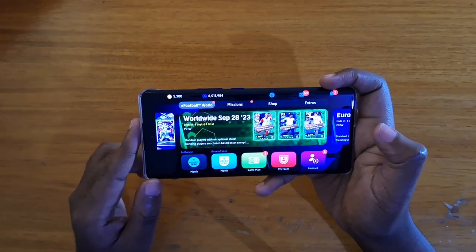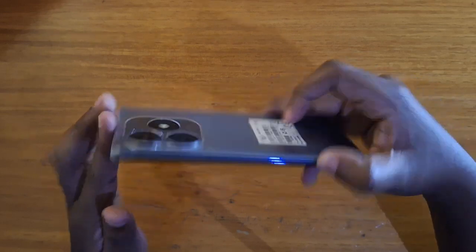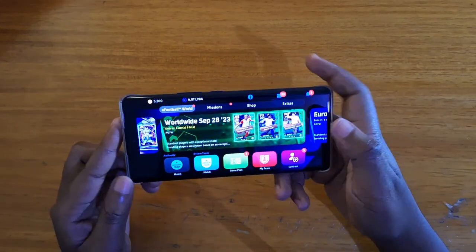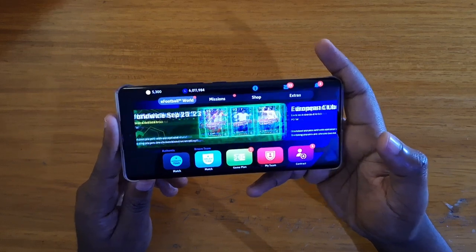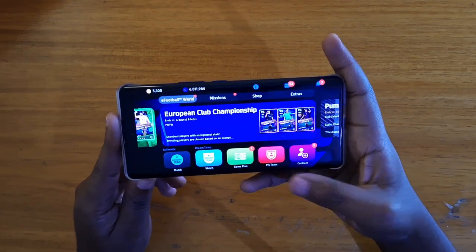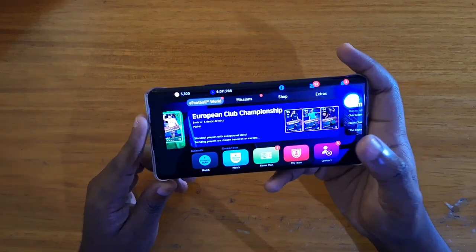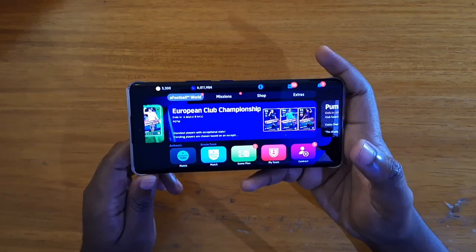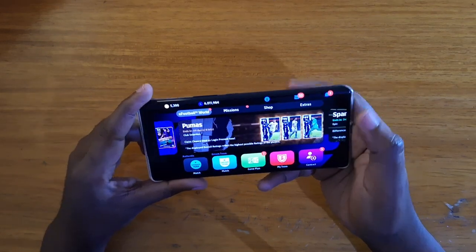Hey, what's up guys, Davis here. Today I'll be trying out eFootball 2024 on the new ITL S23 Plus. The version of the phone I have here is the 4GB RAM and 128 gigs of storage, which also has 4GB of virtual memory, so effectively 8GB of RAM total.